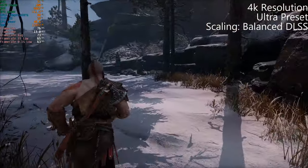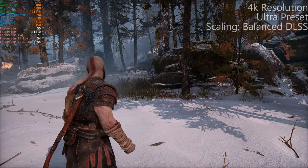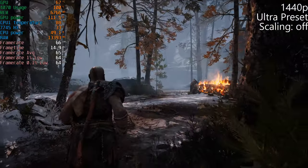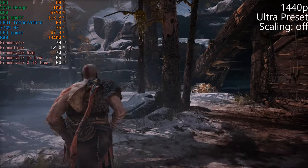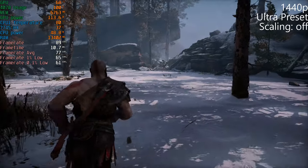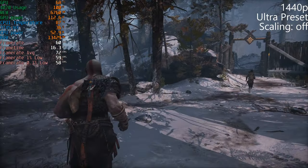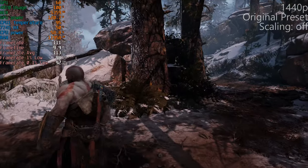4K ultra with balanced DLSS looks really good and is rock solid above 60. Now at native 1440p ultra — no DLSS — and it's running great, same thing basically. On a 1440p or 1600p screen, throwing on ultra and just playing the game with no DLSS needed, it's dipping right around 60. This is fantastic, and with original settings there's a huge jump.